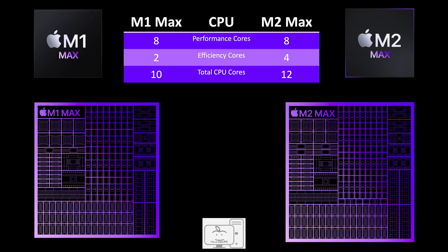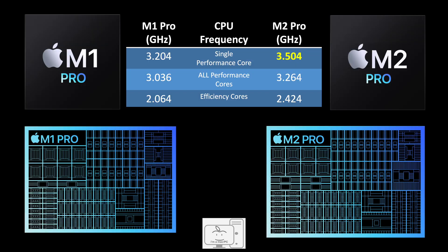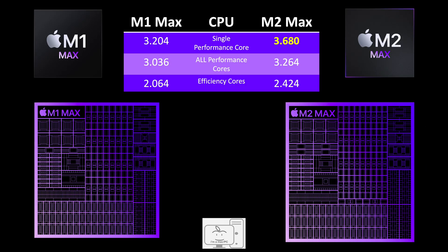For the M2 Max CPU, Apple added two efficiency cores for a total of four, bumping the combined number of performance and efficiency cores from 10 in the M1 Max to 12 in the M2 Max. The clock speed increases for performance cores and efficiency cores are the same as we saw in the M2 Pro. What is different is the M2 Max single core frequency moves up from 3.5 GHz in the M1 Pro to 3.7 GHz in the M2 Max — a 14.9% increase.